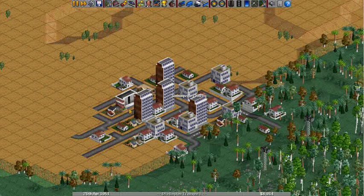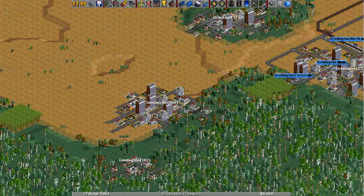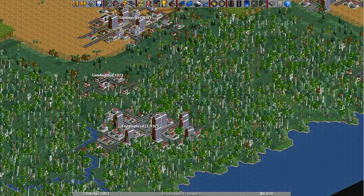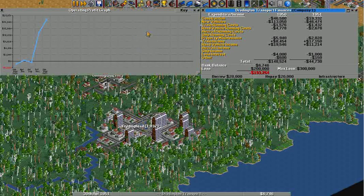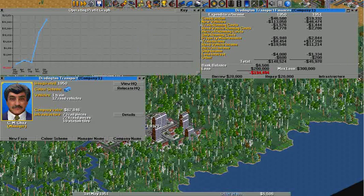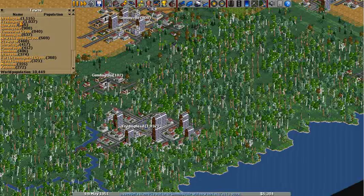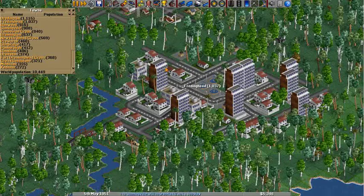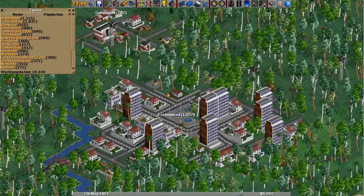I'm surprised this town isn't actually big enough to get a bank yet. I mean, you would think that that would be sort of one of the first things it would get. Oh, Sinningville. So how we doing? Okay, we're doing alright. We're at $62,000. Frettinghead is the next big one, so we can kind of merge the two here.